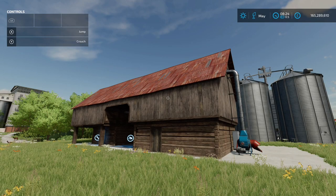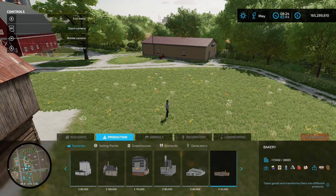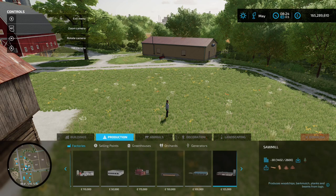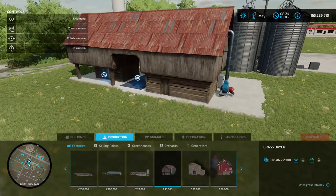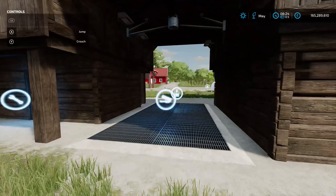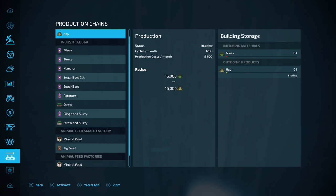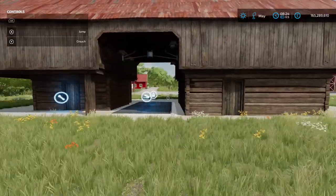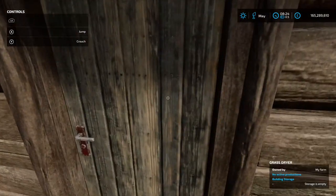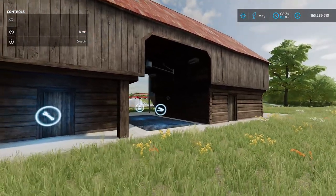Next up is Grass Dryer by Zodlzok, 2.65 MB. Found in Construction under Productions and Factories — 75 grand to place down. You put grass in and it comes out as hay; you load and unload at the same point. The production chain shows 16 in, 16 out. Rather than going over your field and tedding it all, just drop it in here and it dries it for you. I like that.